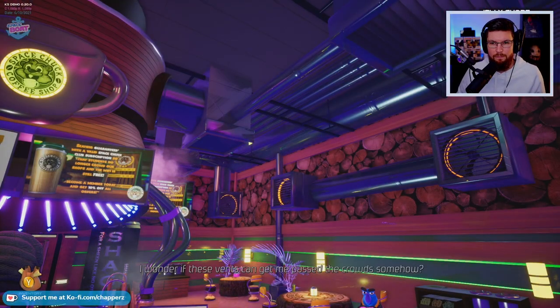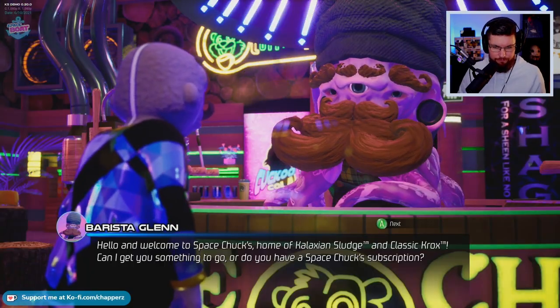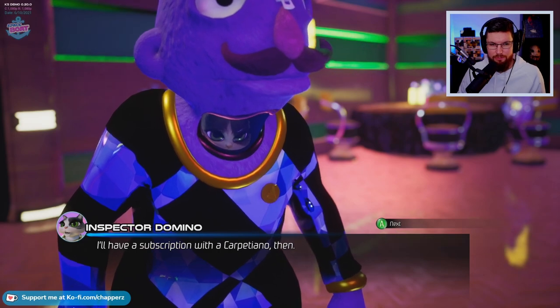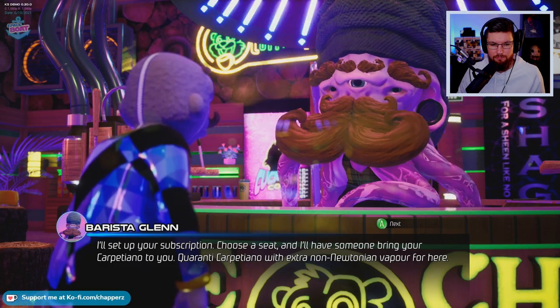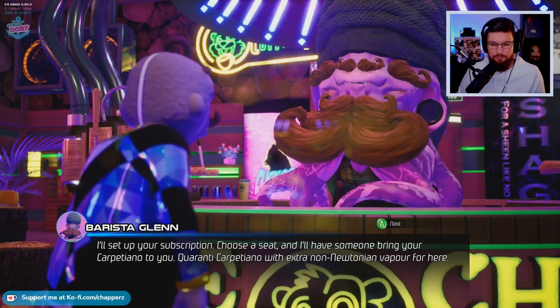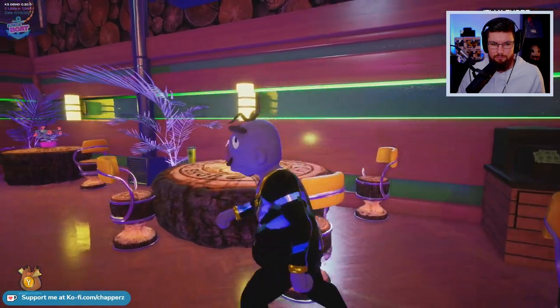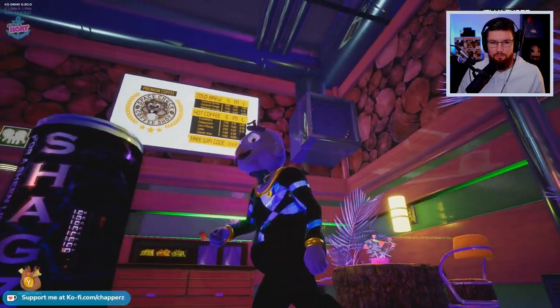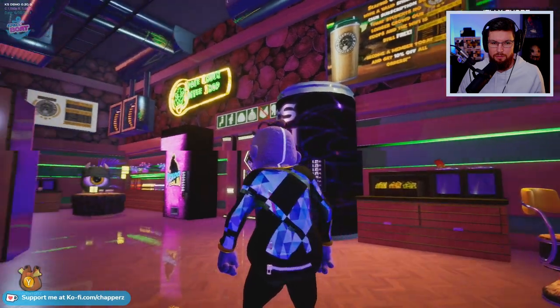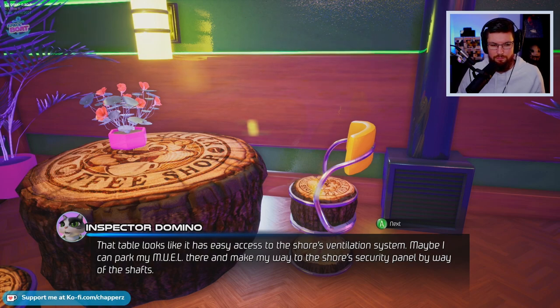Hey, is that a ventilation system? I wonder if these vents can get me past the crowd somehow. Hello and welcome to Space Chuck's, home of relaxing stuff - oh, now I can get a table. I'll have a subscription with a Carpetano then. I'll set up your subscription - choose a seat and I'll have someone bring your Carpetano to you. Let's choose this seat - this will do. That table looks like it has easy access to the shore's ventilation system. Maybe I can park my mule there and make my way to the shore's security panel by way of the shafts. That'd be pretty cool if we can.